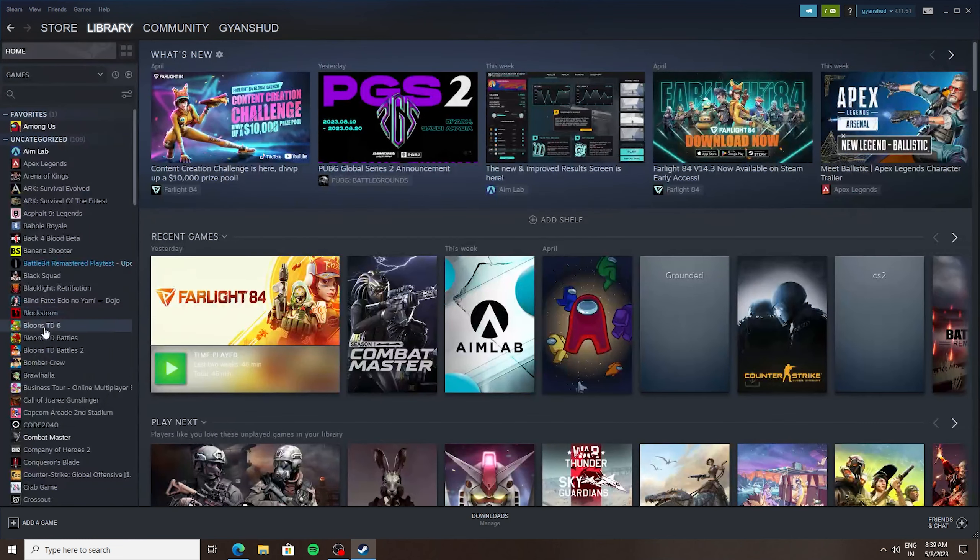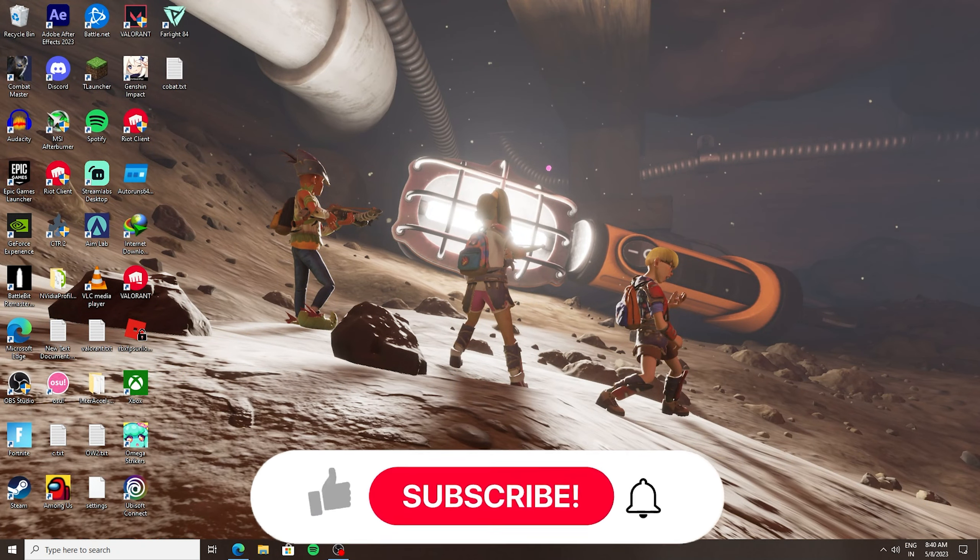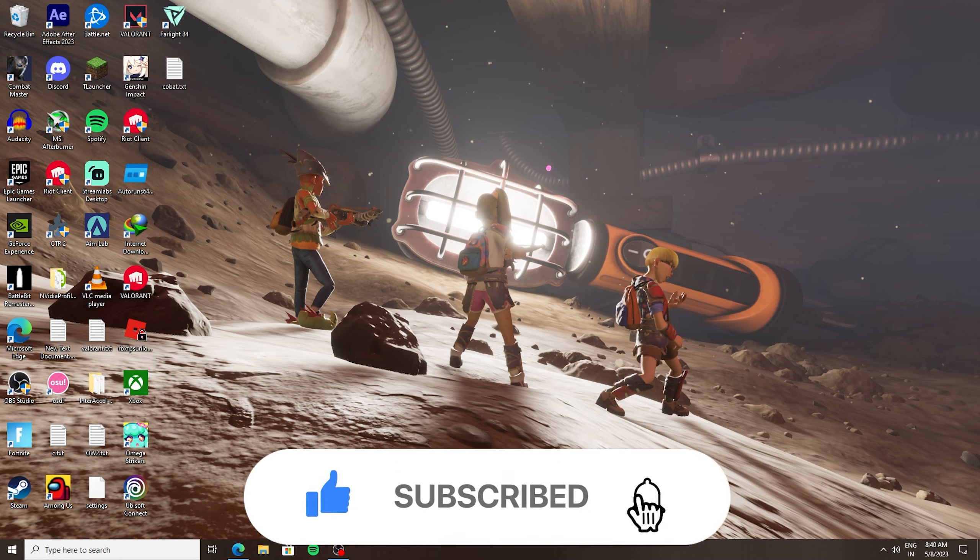After adding to library, just click on Library and then right-click on your game Farlight 84, or any game, and just install. That's it — this is how you download Farlight 84 on your PC. Make sure to like and subscribe, and enjoy my gameplay of this game in which I had a victory. Take care!